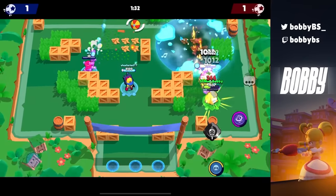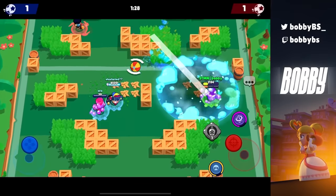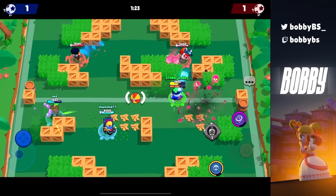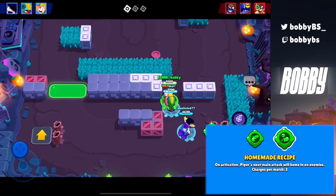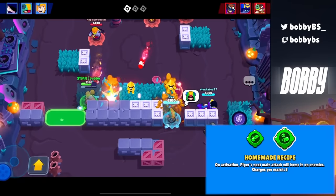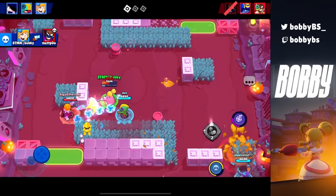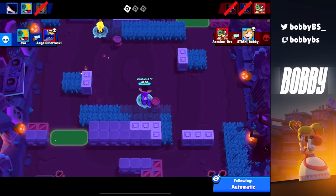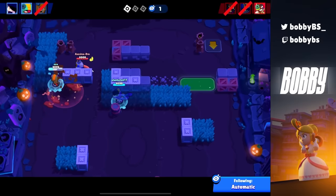Now we're talking about the top 5, and these gadgets are absolute must-haves if you're playing these brawlers — 100%, no question about it. Coming in at number 5 we have Homemade Recipe for Piper. Obviously if you're facing a Mortis or a tank you might want to run knockback, but you shouldn't be playing Piper where there are tanks anyway. In knockout or bounty, Homemade Recipe gives you an extra 2 or 3 tiles of range with a curve, and since Piper does a lot of damage you're probably getting kills if you hit one or two shots.